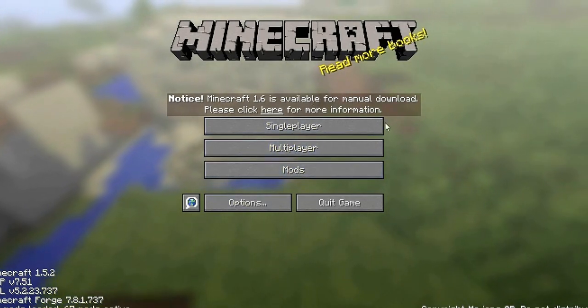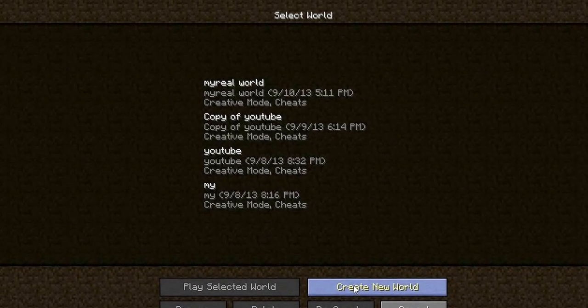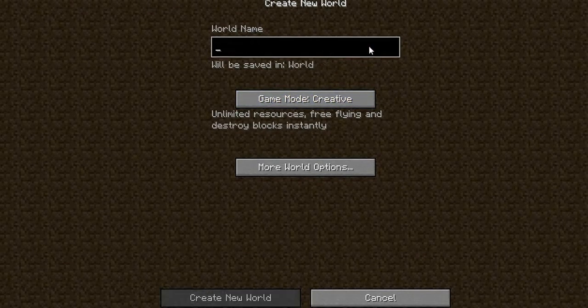Today it's going to be a Hexit Seed review. Here's what you're gonna want to do — follow my steps. You're gonna want to do a survival world, just put it on creative and then change it back into survival. Trust me on this.